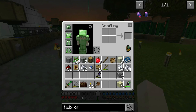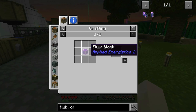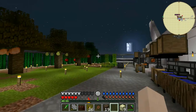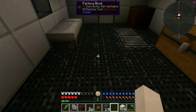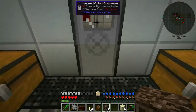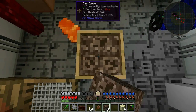The recipe for Fluix Crystal: the description says drop one charged certus quartz, one nether quartz, and one redstone dust into a puddle next to one another and wait a moment to receive two Fluix Crystals. I'm going to grab all of the soul sand we have, go sleep if I'm not too late, harvest my cactus wall for more cactus, sift all of that soul sand to get as much quartz as I can, and use it either for Fluix Crystals or for other crystals.